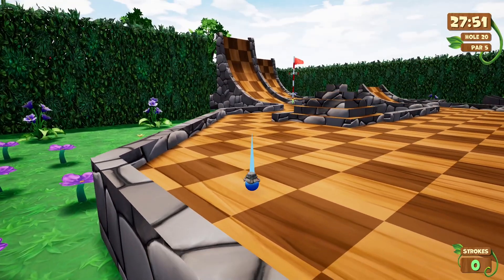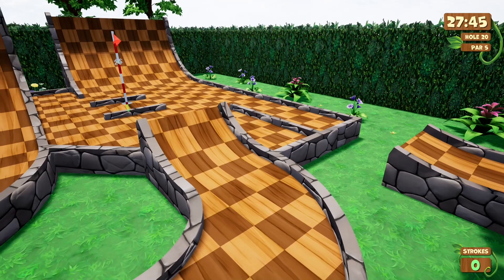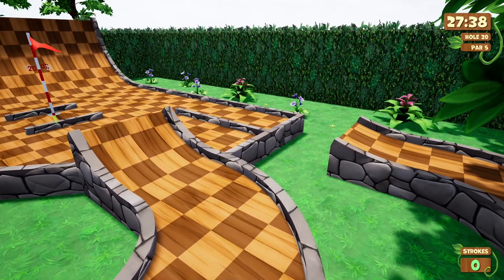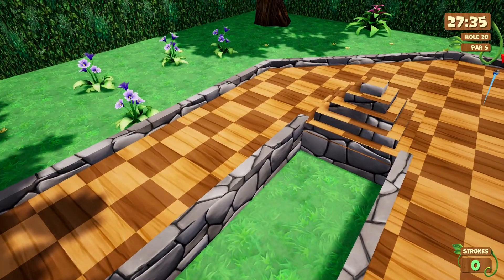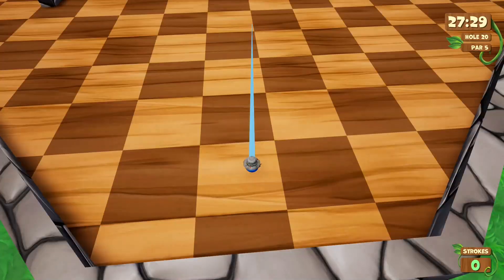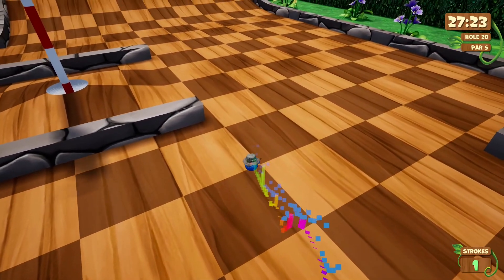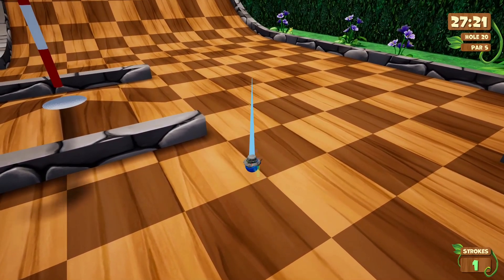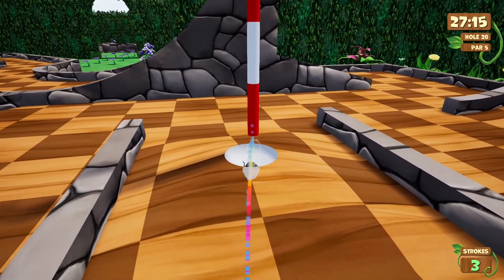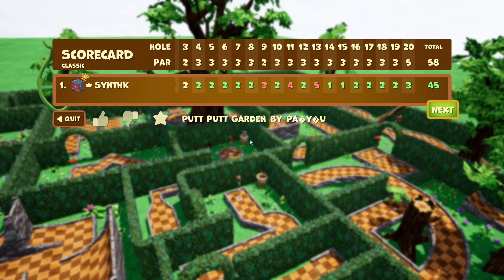Let's see — I can go that way or that way. How do I want to do this? This is a par five. I'm gonna go straight. Let's see how I do going up the end hill — okay, got it right away. That was it, 20 holes already.